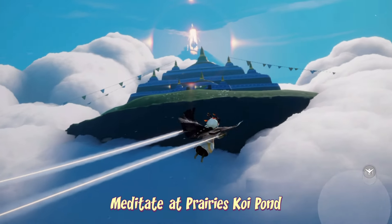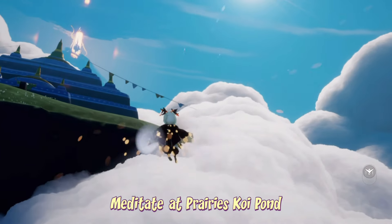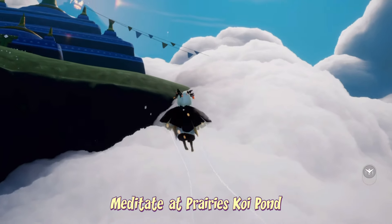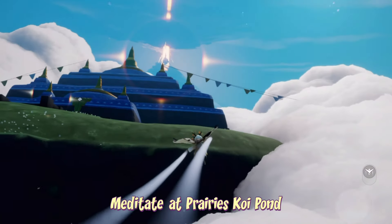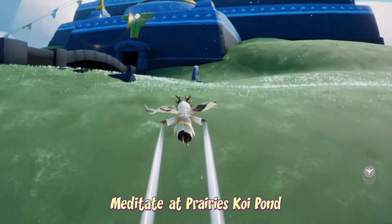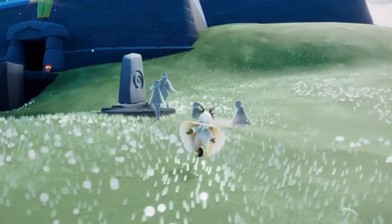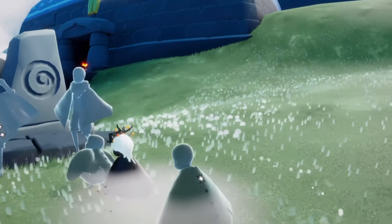To meditate at Prairie's Koi Pond, all we have to do is fly up to the very top of the temple. You can also take a Manta if it's hard for you to fly up, which it might be for some people. The meditation spot can be found just on the right hand side of the little bridge. For meditation, all we have to do is sit down — it will give us a prompt and we just have to write an answer and we are done.